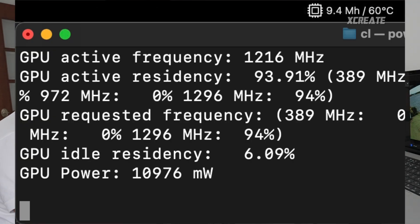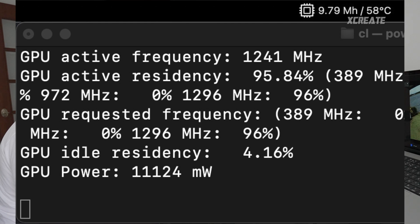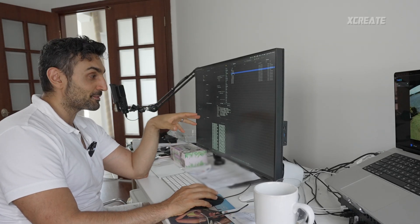Looking at improvements from the previous version: version 1 on high mode used 11 watts to mine at 9.4 mega hashes. With version 0.3 — the one we just released — we're using 11 watts and mining at 9.8, so that's a 0.4 mega hash increase in mining speed, which is almost a five percent improvement.